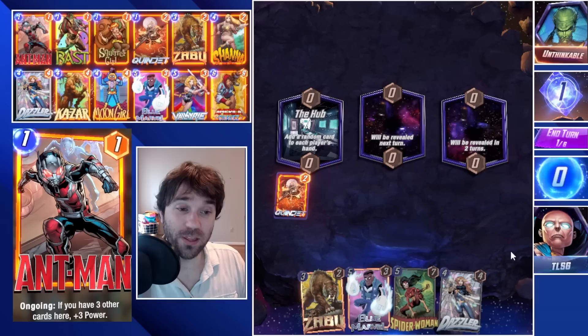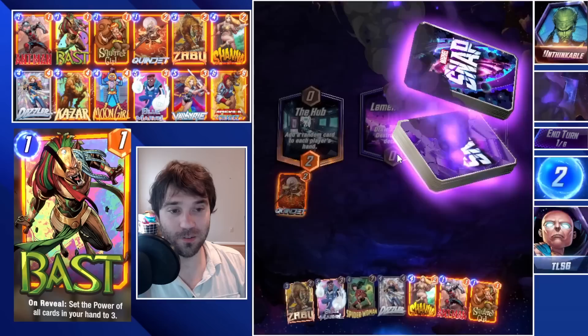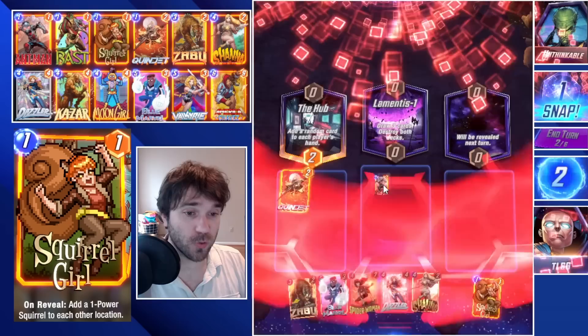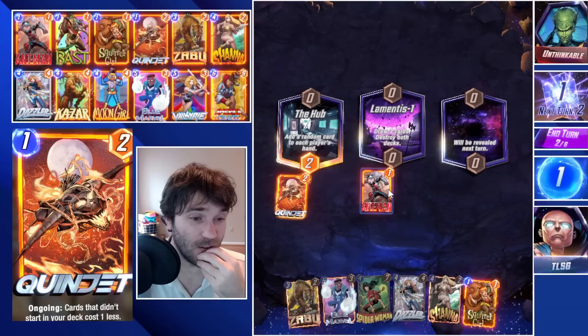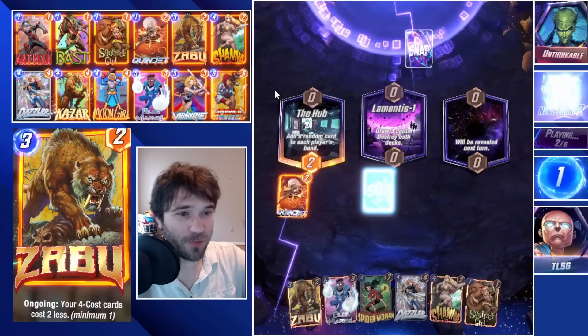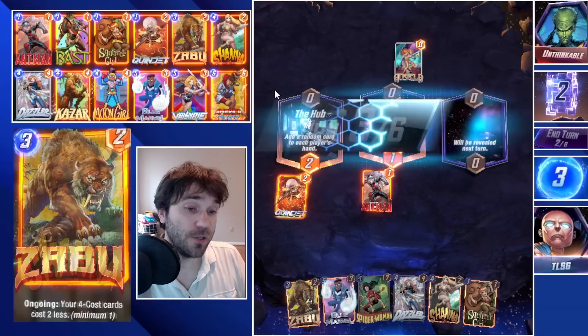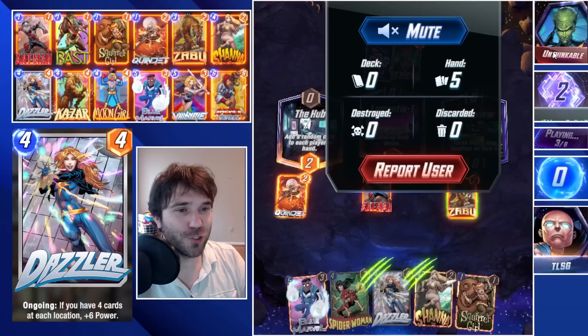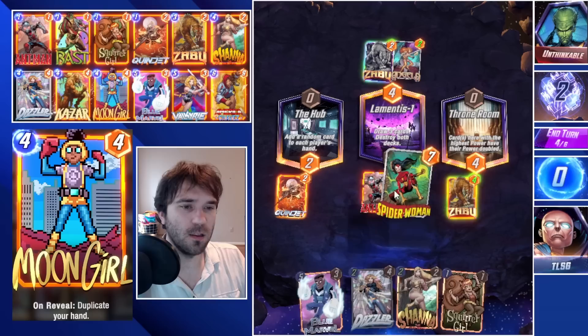Next up we have Unthinkable. We just went up against them — they had a Shuri they played on four, skipped on five, so we dipped out because they could easily have the She-Hulk plus Taskmaster combo. Lamentus One comes in. We have Dazzler, Shanna, Ant-Man, Zabu, and some decent resources. They go ahead and snap. We might be able to make this happen — we also have Spider-Woman. I'll stick this one out. We don't have Valkyrie, which would be huge for right-sizing their big Shuri cards, and we don't have Moon Girl either.